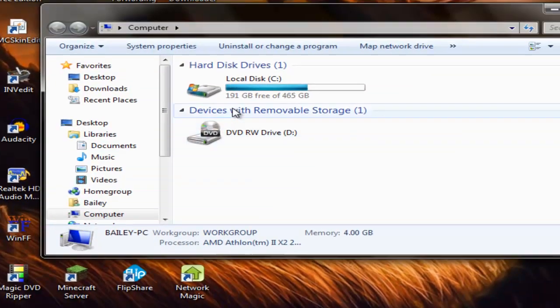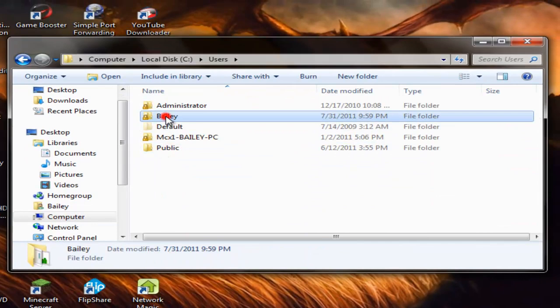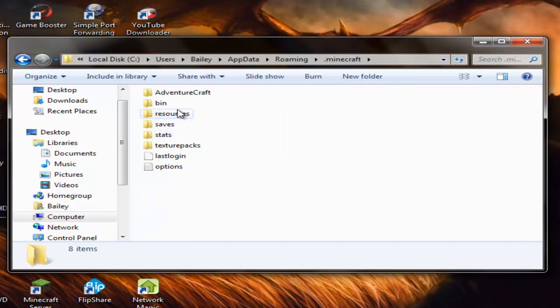Then what you do is go into your Computer, your Local Disk, scroll down to Users, your name, AppData, Roaming, .Minecraft. And then right in here is where you're going to do it.